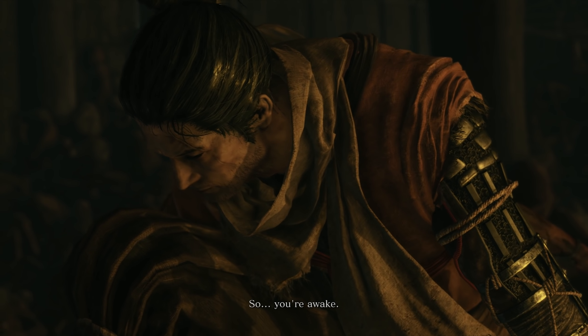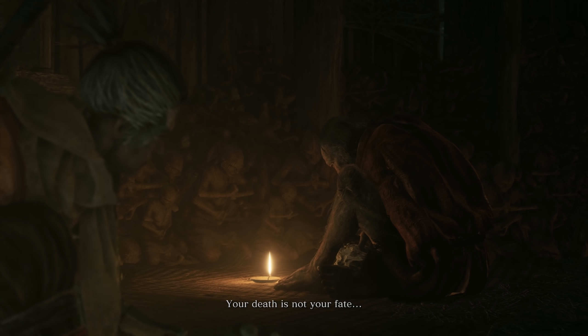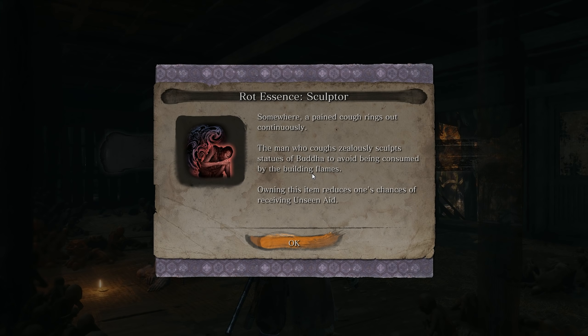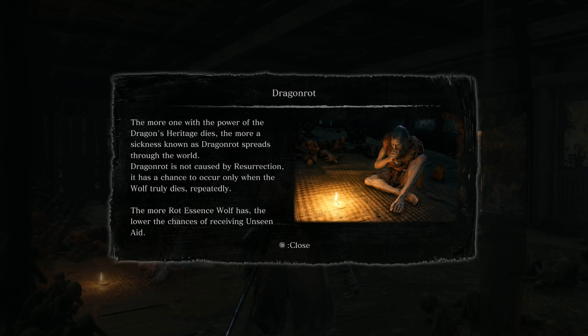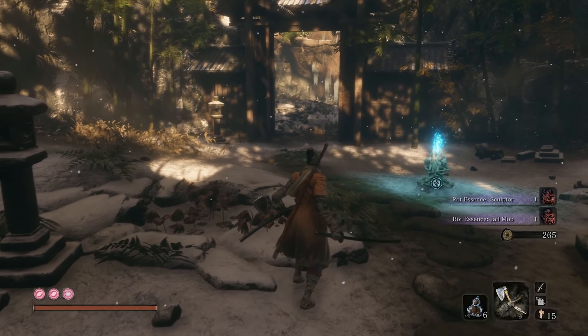You're awake. Your death is not your fate. Just. Yet. We receive Rot Essence: Sculptor — somewhere a pained cough rings out continuously. The man who coughs zealously sculpts statues of Buddha to avoid being consumed by the building flames. Owning this item reduces one's chances of receiving Unseen Aid. And we also get something similar for the jail mob. Rot Essence always tells you who has Dragonrot, and the Sculptor is always the first one to be afflicted by it.